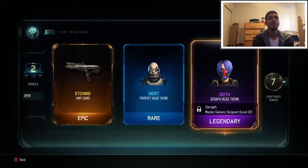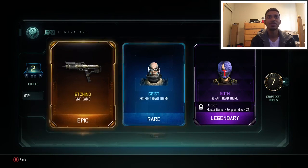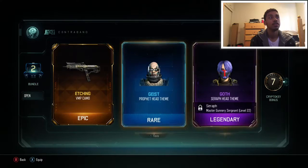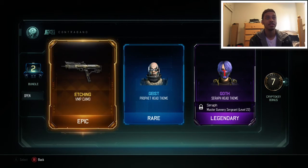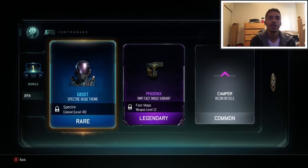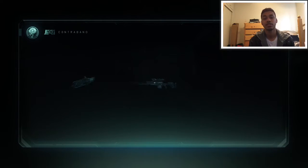And a nice epic VMP camo — let's go! And a Seraph head theme, it's purple. We're gonna see if it looks nice or not. What the — this dude looks like an egghead, this dude looks like Dr. Eggman from Sonic, not even kidding. I'm really happy about that Seraph legendary head though, and this nice etching epic camo for the VMP. We're gonna go ahead and open our second to last one, and we get a head variant for Spectre — I do like using Spectre — and a VMP Fast Mag variant. I like how we're getting these different things for the VMP, that's really good for me.